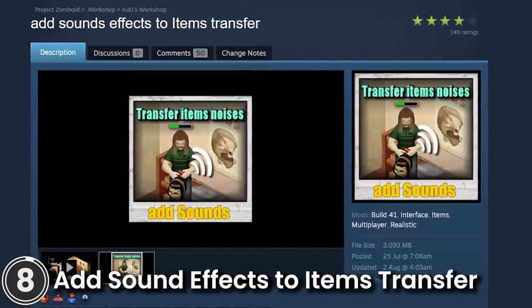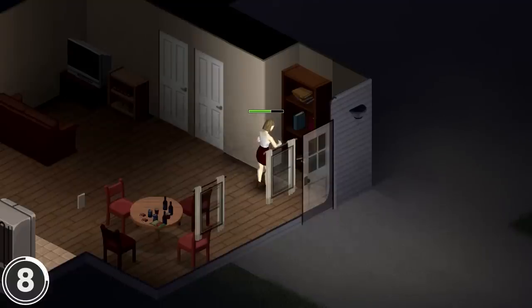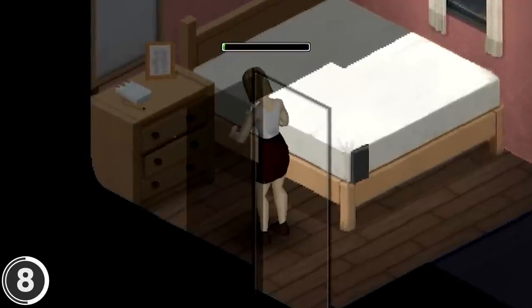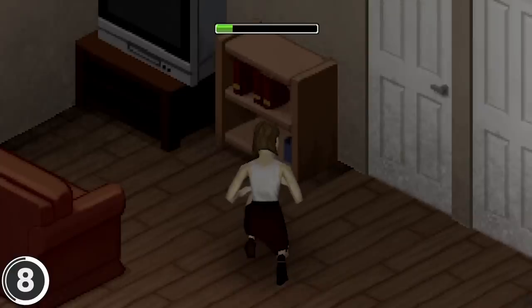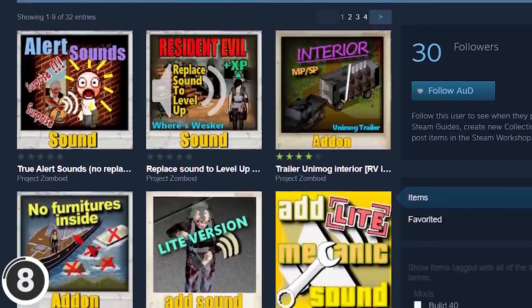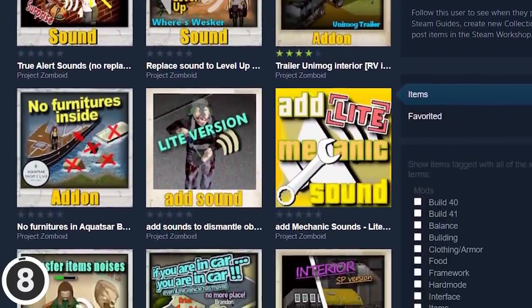Add Sound Effects to Items Transfer. This mod adds different noises and sound effects when you transfer items between inventories. There are 60 different sounds. The author has plenty of mods that add sounds to different actions in the game, such as dismantling objects, doing core mechanic activities, and more.